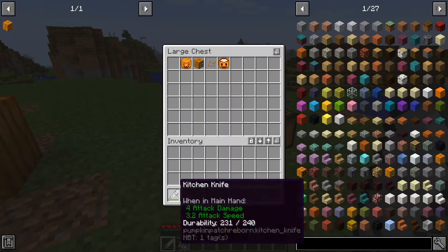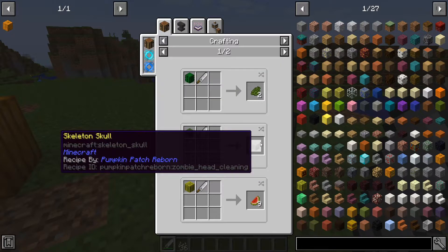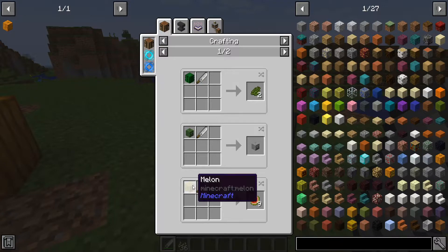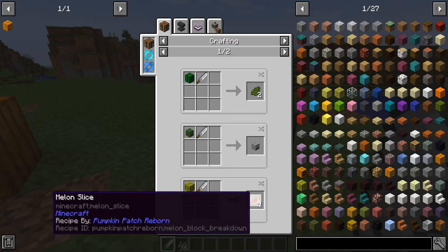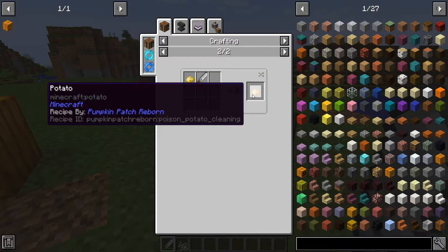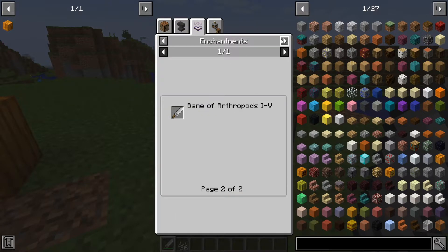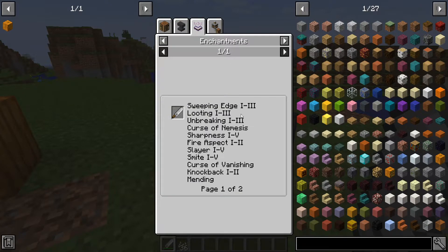The other thing you can do with a Kitchen Knife is use it to decraft some items. So you can make green dye from cactus, you can make a skeleton skull from a zombie skull, nine melon slices from a melon. You can also turn a poisonous potato into a regular one, which is nice and useful. I plan on adding more interesting food items in the future. You can also enchant it, of course.